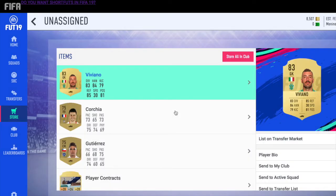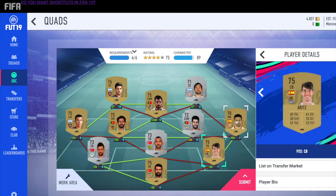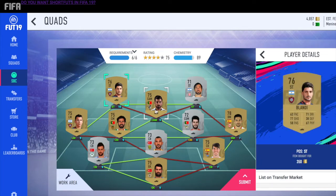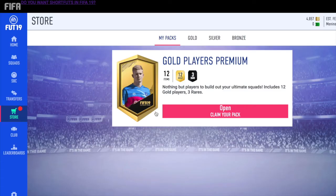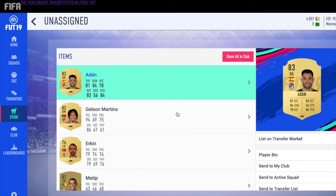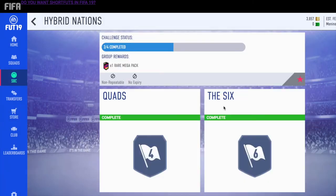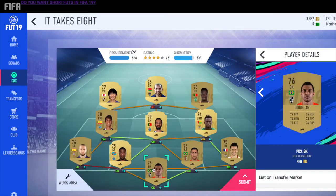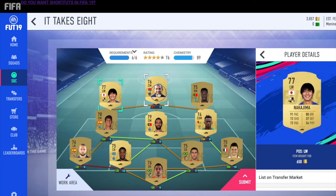As for what I'm getting from these packs, I just got this 83 Viviano which was pretty decent. I'm not getting any crazy pulls by any stretch of the imagination, but every little thing adds up. Pretty much all of these SBCs, you're guaranteed to make a profit. I'm just selling everything. This pack I'm opening right now is also a pretty good one - got an 83 Undone and also an 82 Gelsomartings. All these players add up - you can sell them or use them in an SBC. If you really want to make a ton of coins you can sit on the market and trade a lot, but this is the most chill way to make coins and that's my goal.